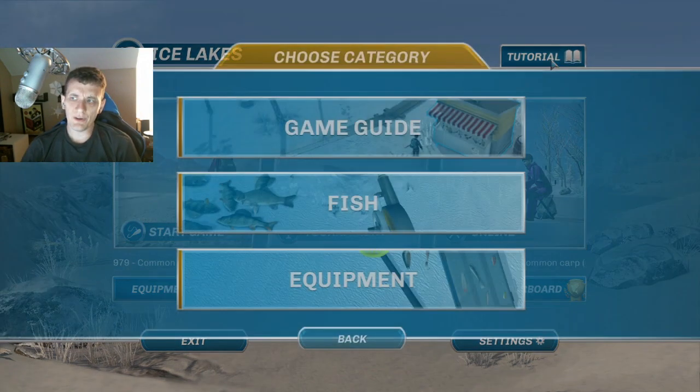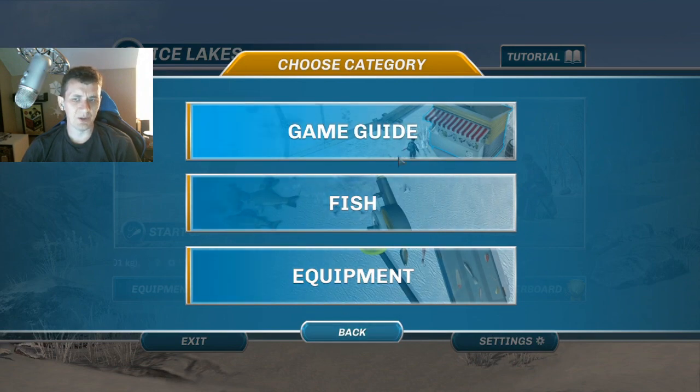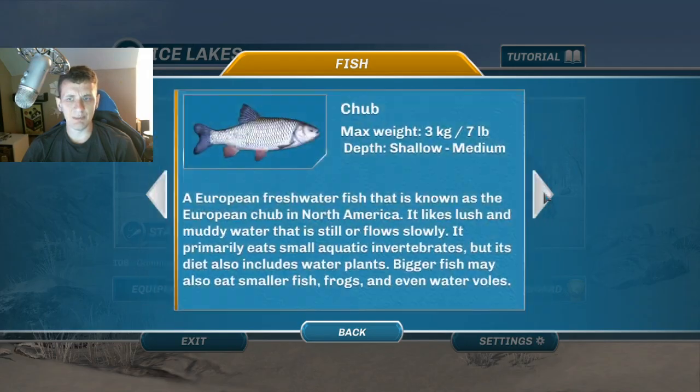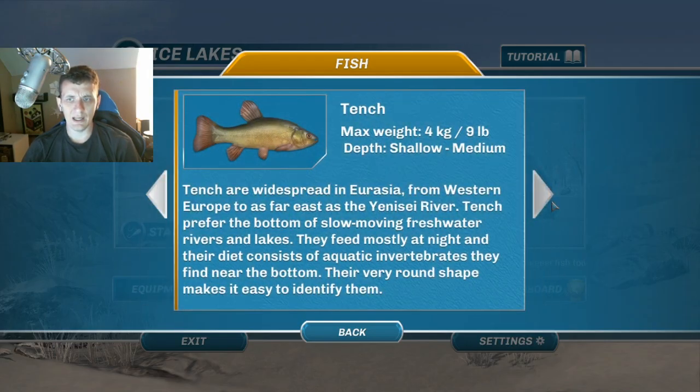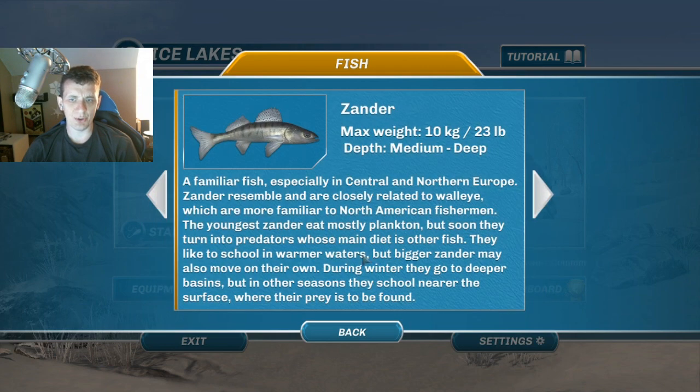First of all, the tutorial is actually really helpful, especially the one on fish or equipment. On fish species, we're going to be targeting zander in this video. If you find zander, it gives you some pretty good information. According to what season you're fishing for them, you may change where you're fishing, but it gives you an idea of how to target and go after them in terms of location on the map.